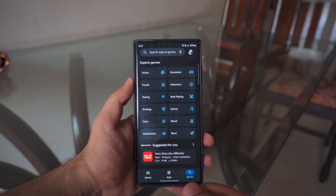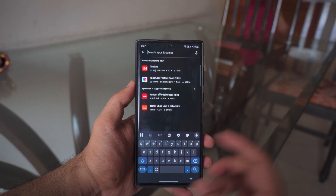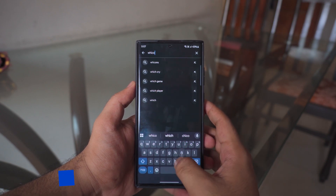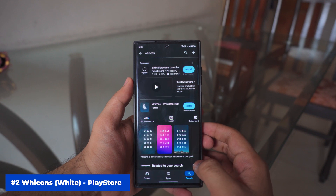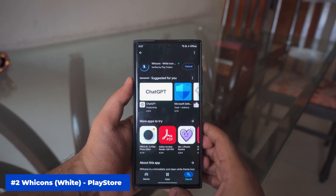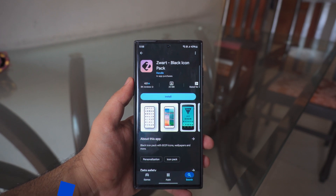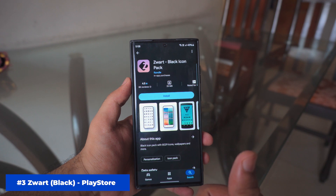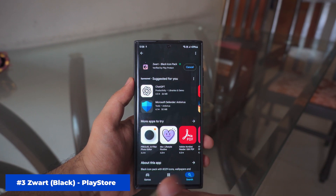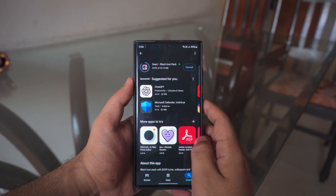Once you're done with Good Lock, second up is the icon pack. Everything is completely free. There are two different icon packs we're gonna be using: the white icons and the black icons. First is the white icon pack — install that. Second is the black icon pack called Sword, completely free. All the links will be in the description box below. These black icons look absolutely amazing, as you saw in the trailer.